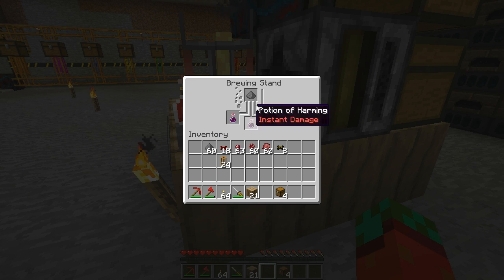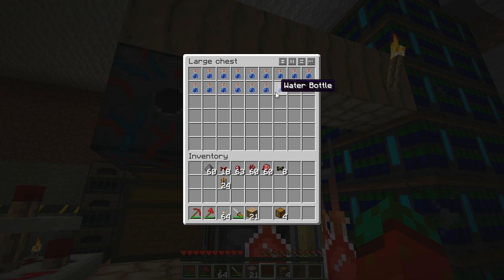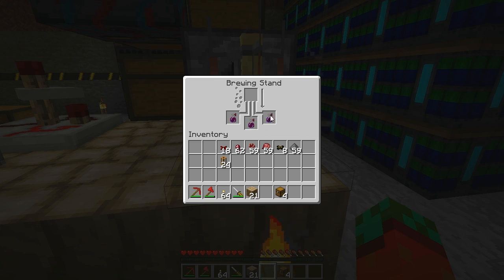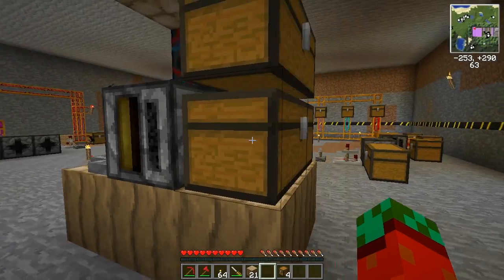So now we have a potion of harming — I think one more gunpowder and we'll have the potion I wanted to make. What we did here was to add three bottles of water, then a nether wart, a spider eye, a fermented spider eye, and finally gunpowder. This gives us a splash potion of harming. One of those will go into the filter, and the rest can already be stored in the output chest.